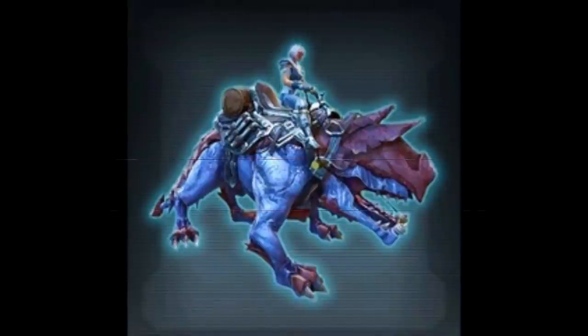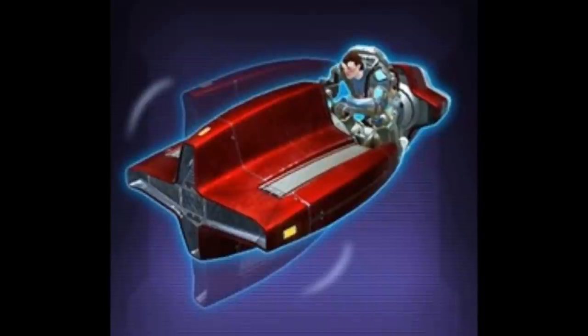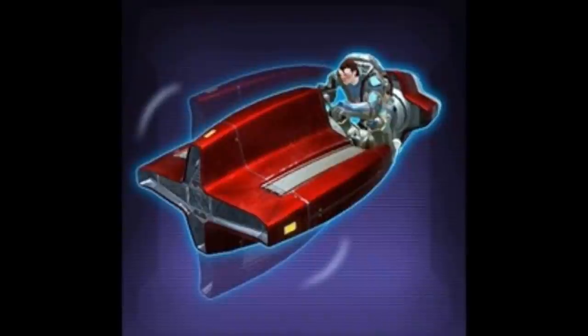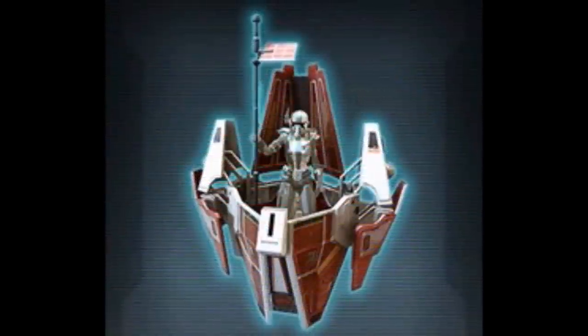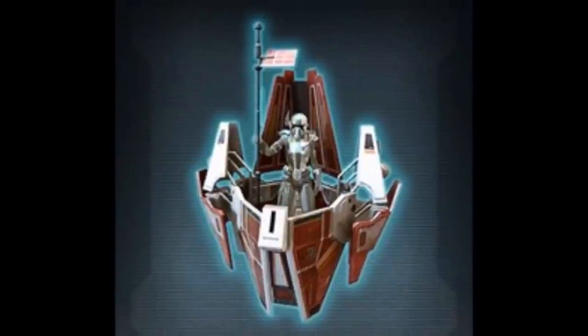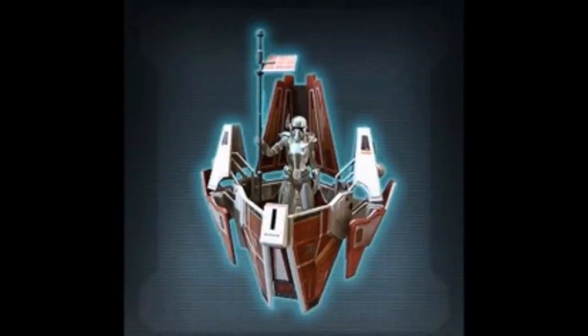We have the Vectron Raptor, which will probably be a silver mount. It has a really cool flourish where the top goes horizontal and vertical. Then we have the Republic Guardian Deus, which is just another reskin of the Deus. Now we have three of these — one is gold, two are silver — and all they really change is the color scheme. Those were all datamined to come out of the Spoils of War cartel pack.